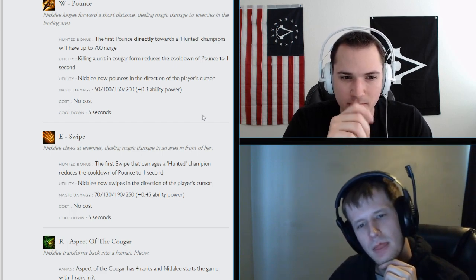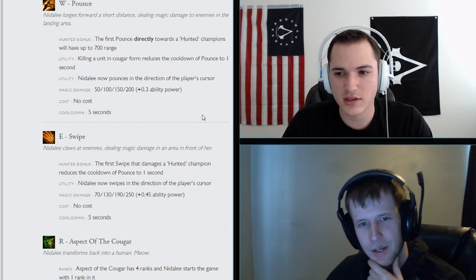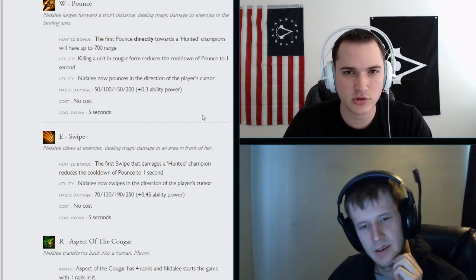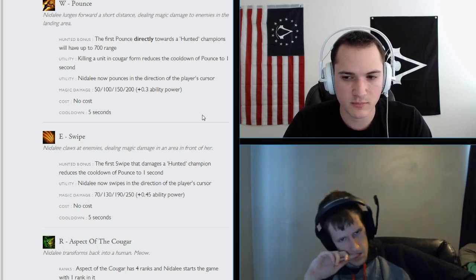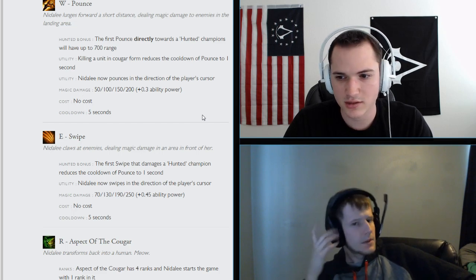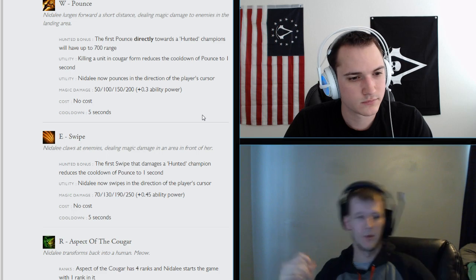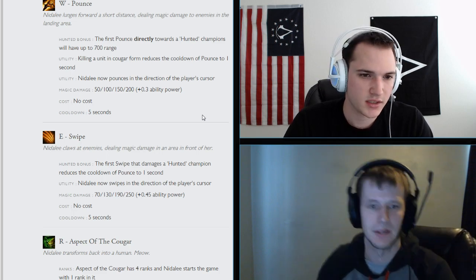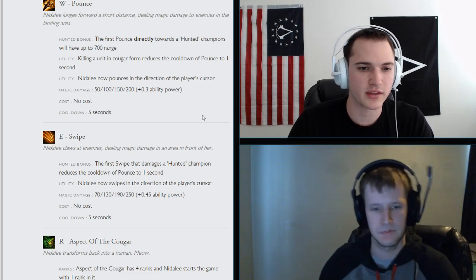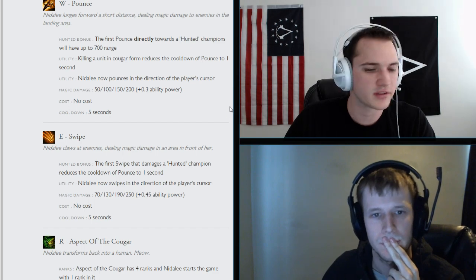Cougar E, Swipe: the Hunted bonus means the first Swipe hitting a Hunted champion reduces Pounce cooldown to 1 second. Nidalee now swipes in the direction of the player's cursor. Magic damage is 70 to 250 with a 0.45 AP ratio, no cost, 5 second cooldown. The damage numbers aren't huge — the design intent is to use your passive to chase Hunted targets, Pounce in, and hit repeatedly.